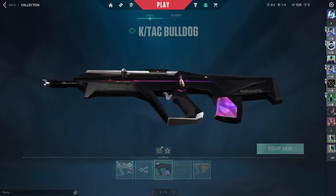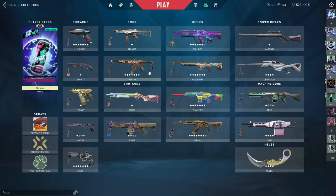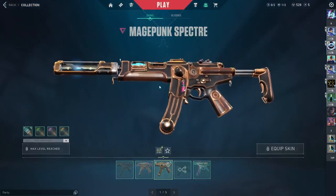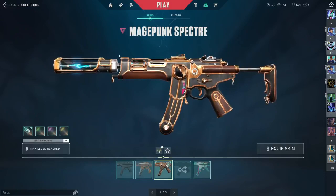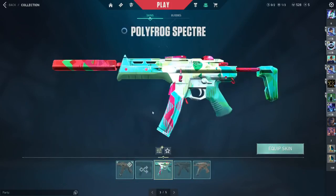I also have the K-Tag from the battle pass. For the Spectre, I have the Image Punk, fully upgraded — one of my favorite Spectre skins. I also have one from the battle pass and the Poly Frog skin from the battle pass.